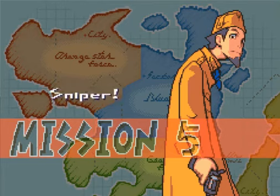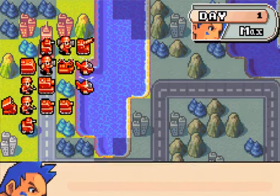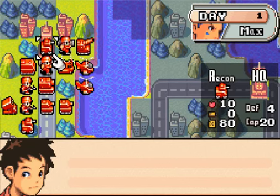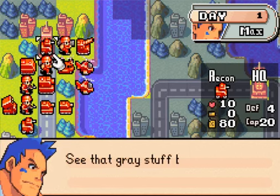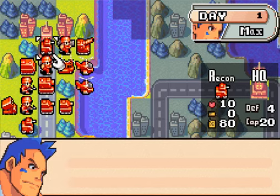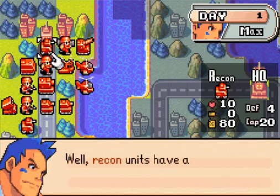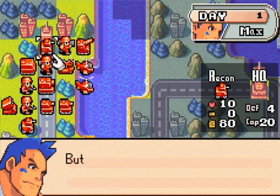Mission 5: Sniper! Day 1, our turn first. Fog of War. What's Fog of War? See that grey stuff blocking your vision? That's Fog of War. I wonder where the enemy troops are hidden. How do we find them? Well, recon units have a good vision range, so let's send them out first.